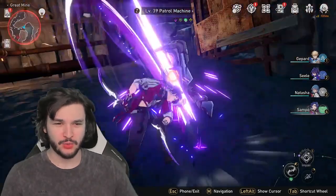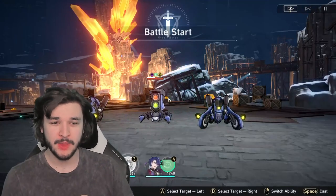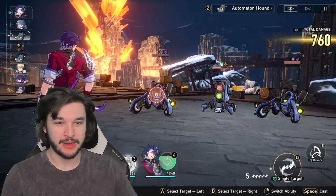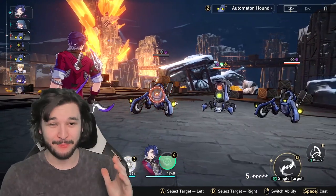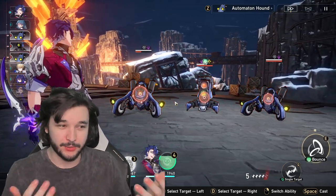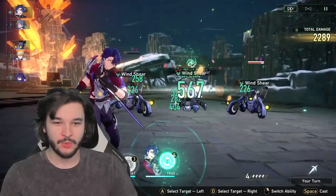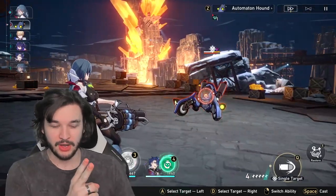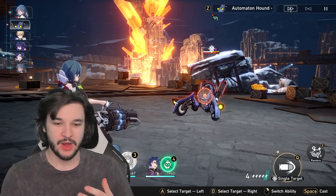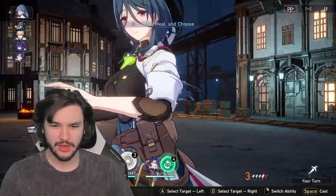I'm going to hop into a random fight to show you what his skills can do. I have Seele — she's a very good DPS, but I want to showcase Sampo here. We're going to use the skill. You can see we hit two in the middle, two on the left-hand side, and one on the right-hand side because it randomly hits enemies — very impactful.